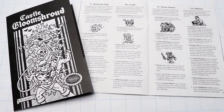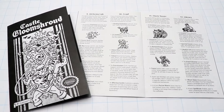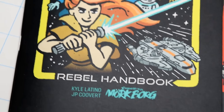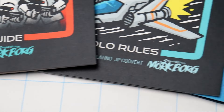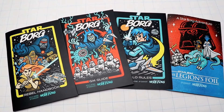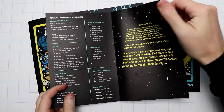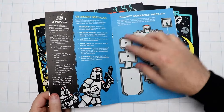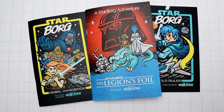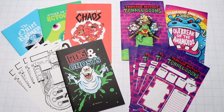Castle Gloom Shroud is a Castlevania-inspired dungeon with 15 different locations and loads of vampire-themed encounters. It's system-neutral, so you can run it with any game. I've also got the Starborg zines in there. If the title didn't give it away, it's a Star Wars-inspired hack of Morkborg. There's a player rulebook, a GM guide, solo rules so you can play by yourself, and there's also a starting adventure that I'm really proud of. It'll help you learn how to run the game, while also being a great way for players to learn how to play the game too.